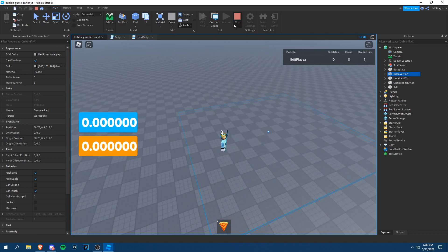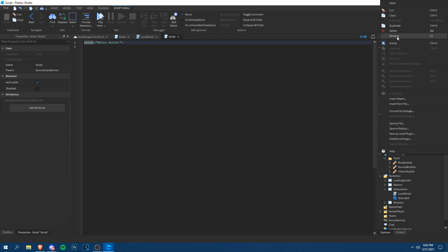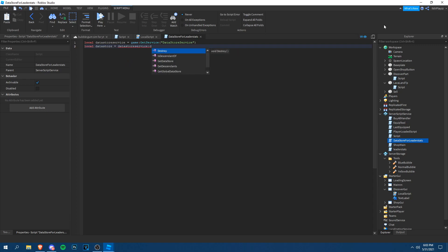Now let's make the data save. This DataStore script will also save our leader stats. At the top, write `local DataStoreService = game:GetService('DataStoreService')` and `local dataStore = DataStoreService:GetDataStore('BGSimulatorForYT')`. Then set up `game.Players.PlayerAdded:Connect(function(player)`.